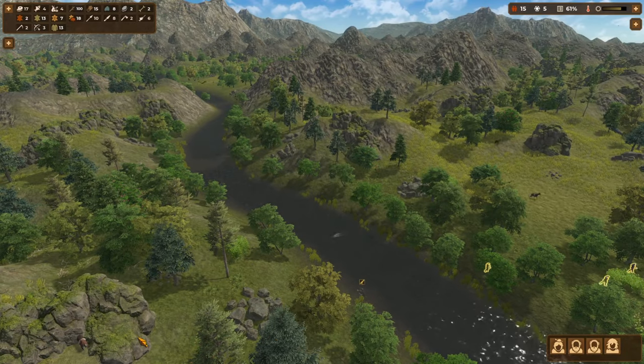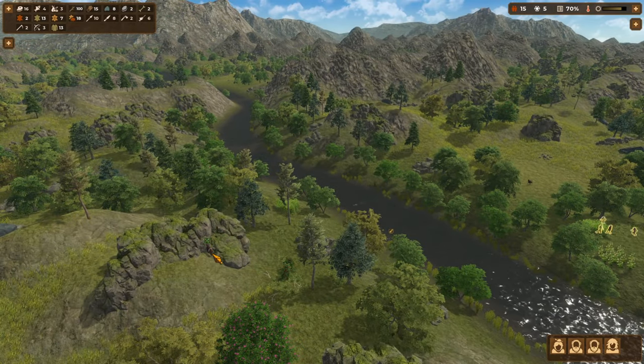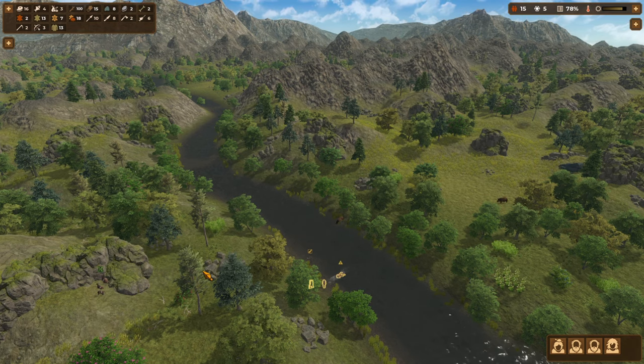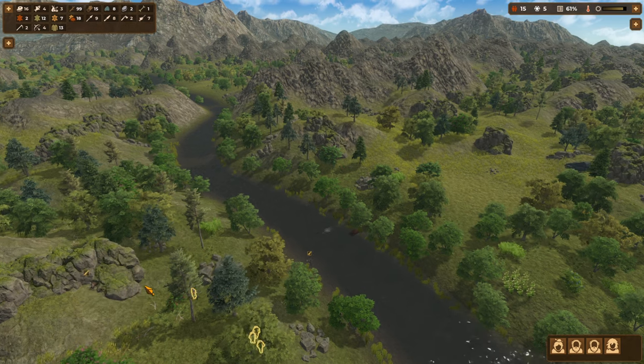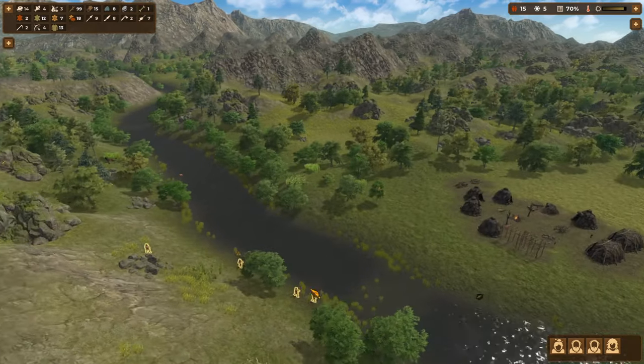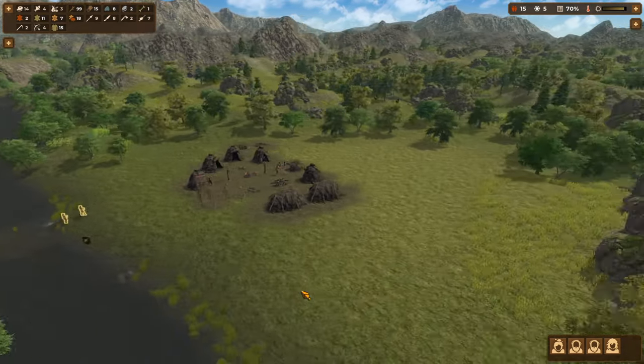We've got another one here — I'm going to send them across there to kill that one. There we go. Another horse — okay, we'll let them all go back and chill.